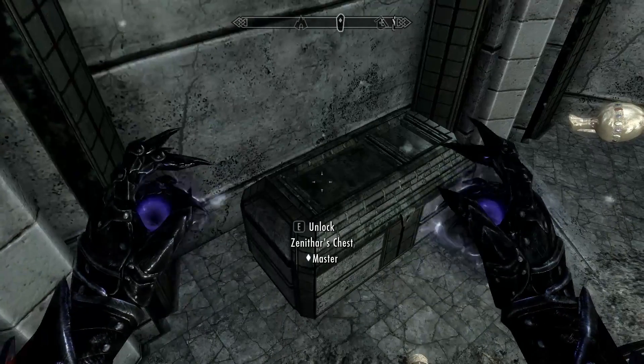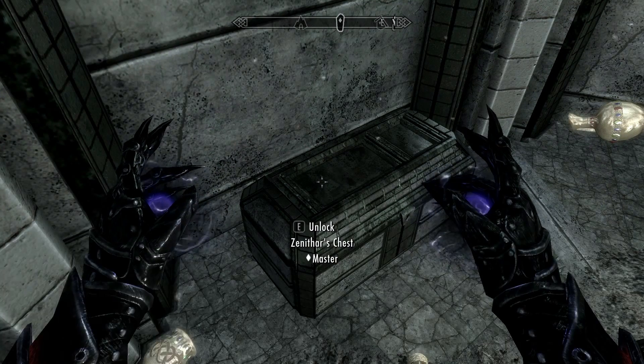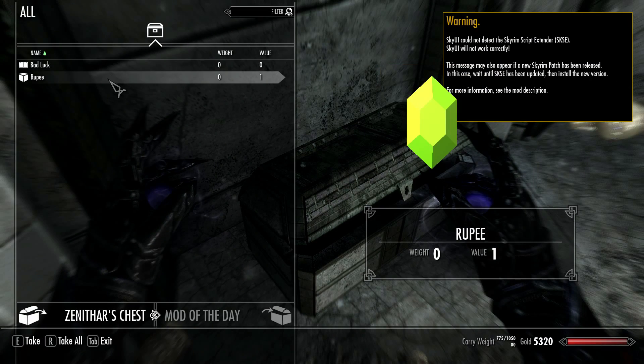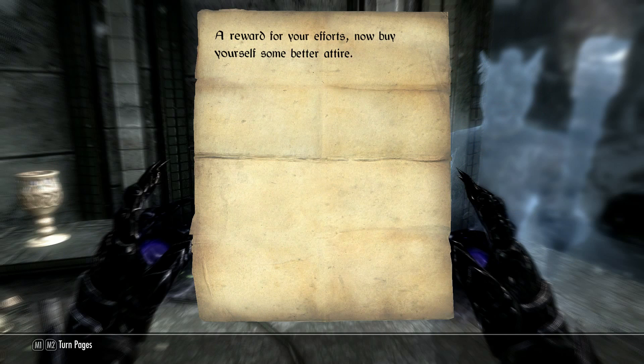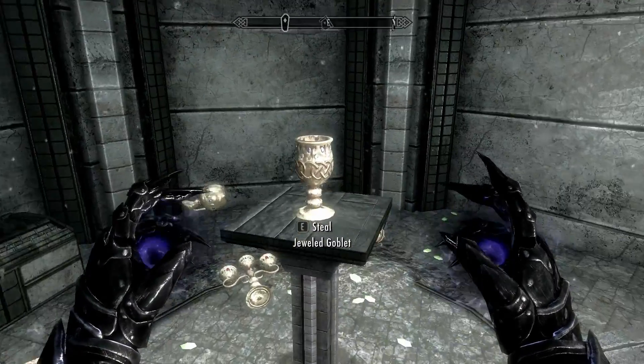Let's have a look in this chest because I want you to see what's in here. We've got bad luck and a rupee — a reward for your efforts. Now buy yourself some better attire, or whatever that's supposed to mean.